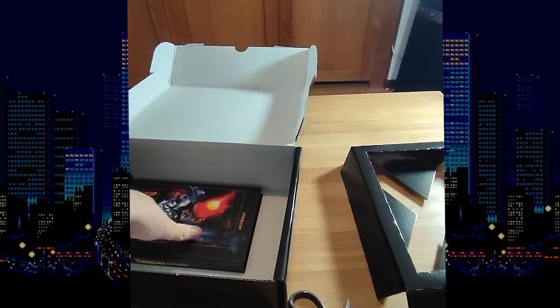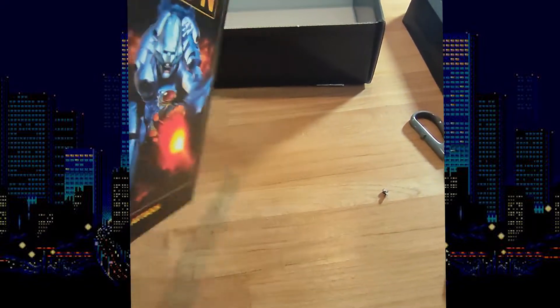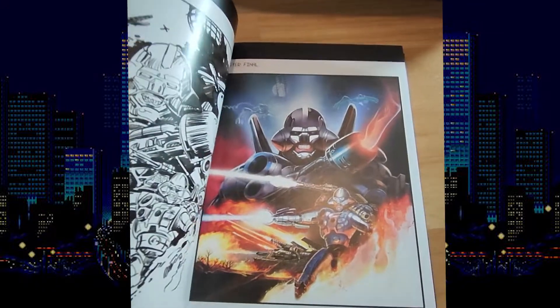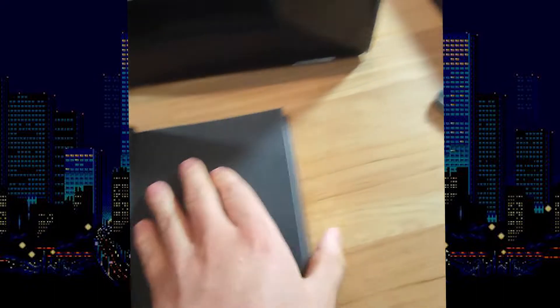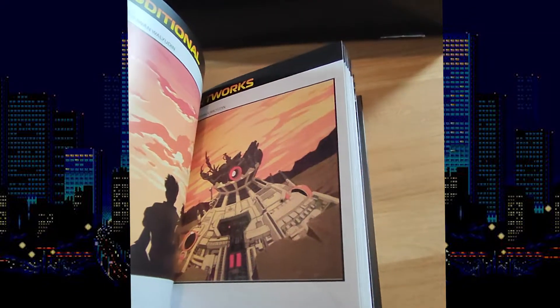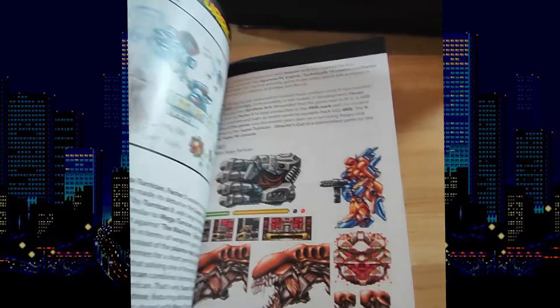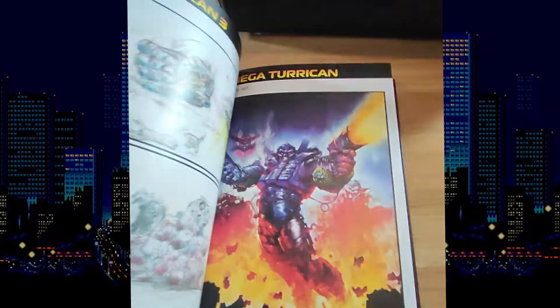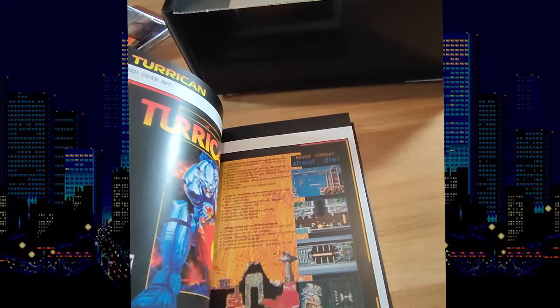Let's see what else we got in here — we got a book, an art book, and it's pretty thick as you can see. Hardcover. Let's check out some artwork while we're here. 'The World of Turrican.' They're really cool games. I actually never played much of the Turrican games — I played a little bit of them — so I'm excited to actually jump in and play them. Some nice artwork, character art. There's something to read — my phone is about to die. We got an art book, very nice.